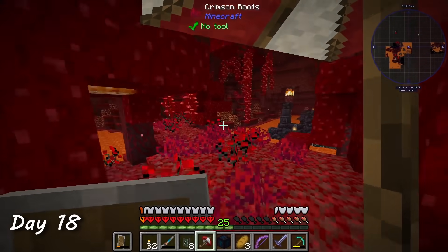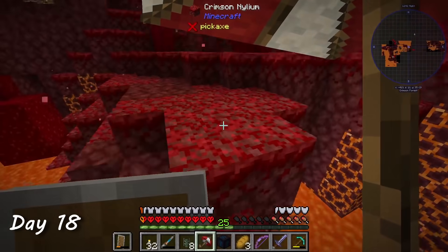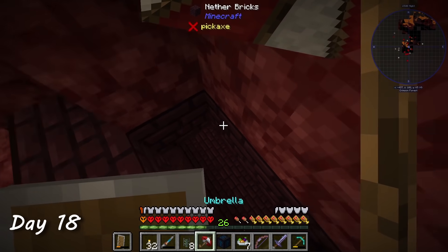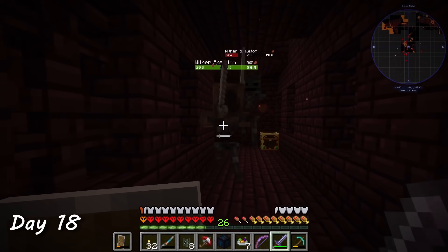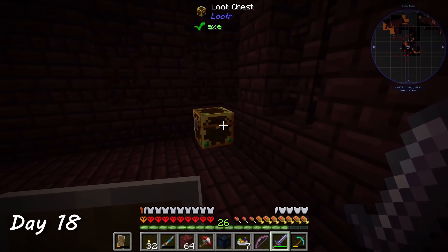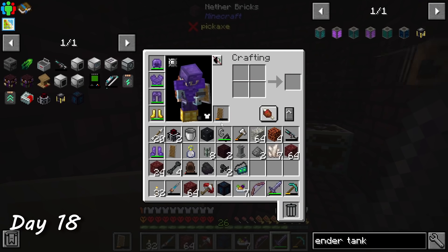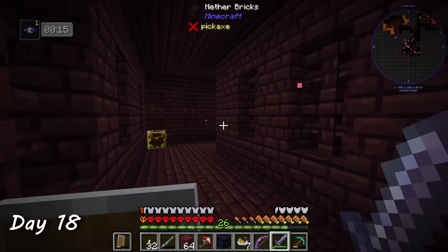The umbrella and double jump made traversing the nether a lot faster, but it also felt a little dangerous since I was making riskier jumps. Near the end of day 18, I found a nether fortress, but was given a warm welcome from some wither skeletons. Most of the chest loot wasn't very good, but I did find some night vision goggles. Night vision is a blessing and a curse — basically, from now on I'll be too lazy to light anything up.